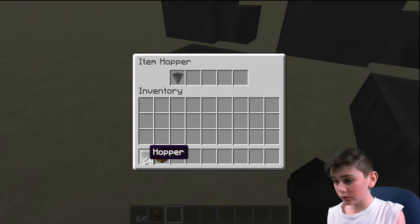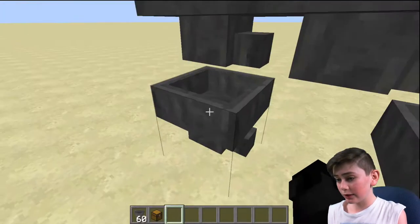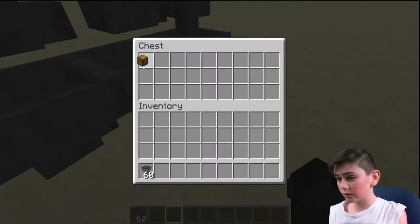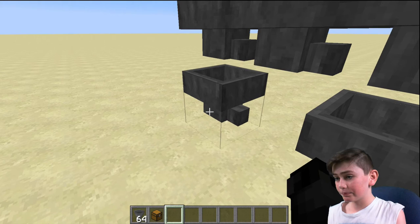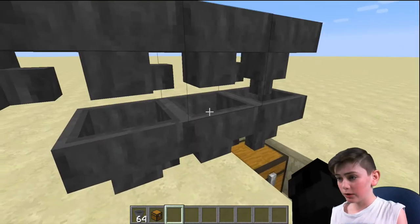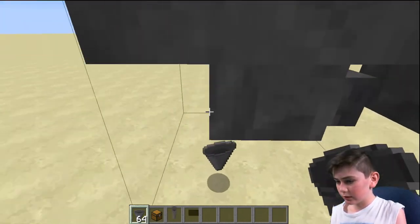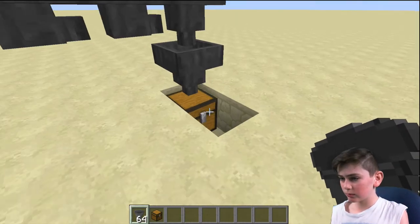Now, unless this hopper is full — when it's full, it won't stack if you put a different block in there — it will go across into the chest. So hoppers will always travel down, unless they can travel across when the hopper is full. Keep that in mind when you're making your awesome creations. We're going to use this example hopper, put it in, and it'll travel across and into the chest.